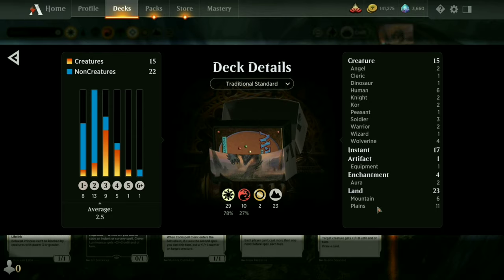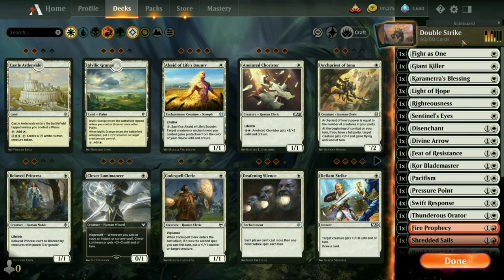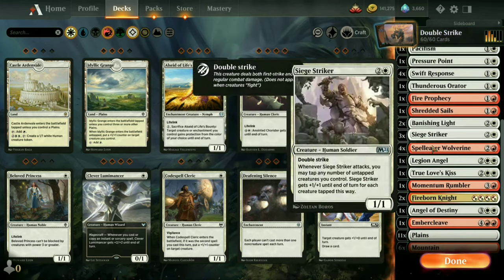Only 15 creatures and only 23 lands, so the rest is non-creature spells to support them. It's mostly white with a splash of red. Let's go down to double strike.